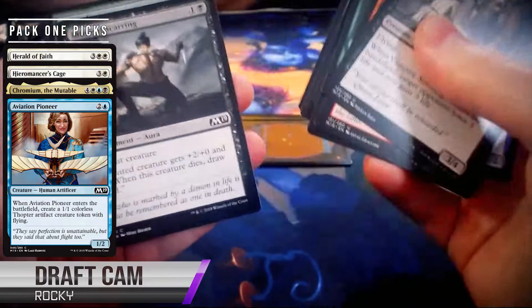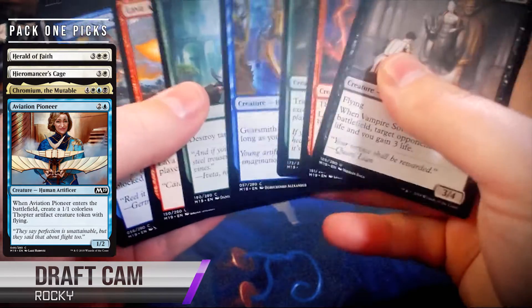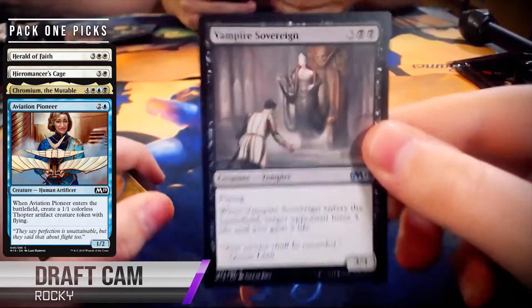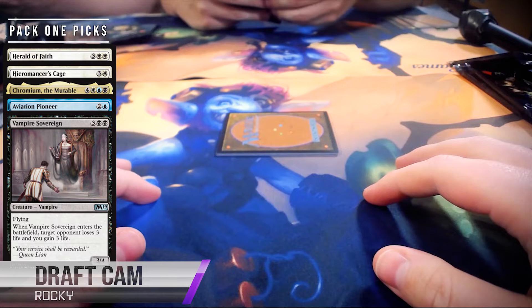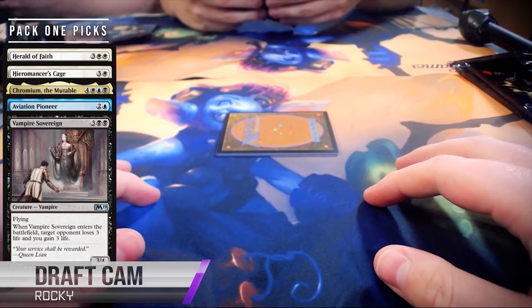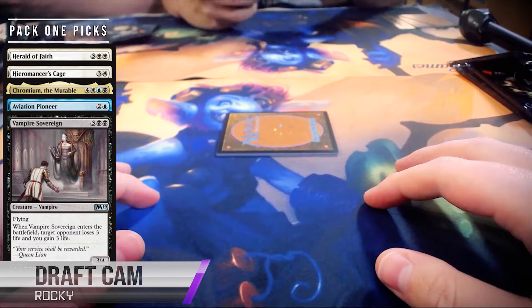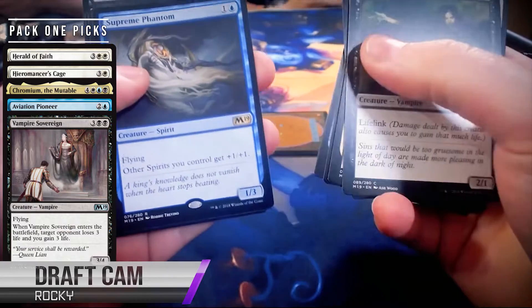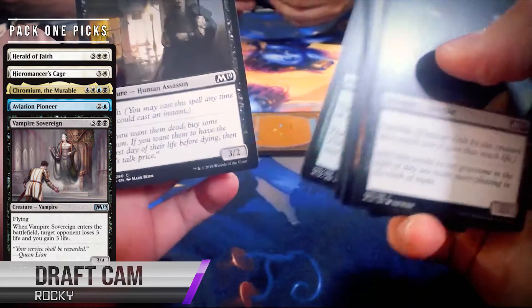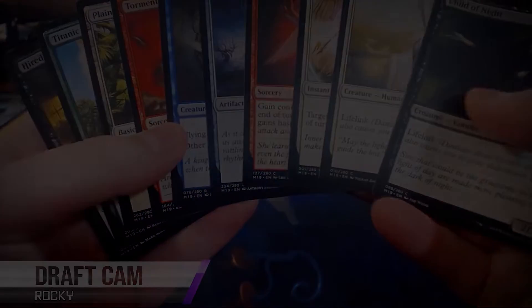So he did take it — he's thinking there are some cards that care about artifacts, it's a two-for-one even though it's only a 1/2 and a 1/1. Now we see the Siege Rhinoceros that Bernie had passed up. The question is, does Rocky deviate from blue-white here to get that? I think Rocky acknowledges the power level of this card, and he knows there is a possibility he gets the fixing. But even if he doesn't, a 3/4 flyer with the Siege Rhino life gain drain effect at five is just a good card to have if he ends up in black. At this point, Chromium is sort of a pipe dream, but if we keep getting passed Vampire Sovereigns, we're pretty happy about that too.